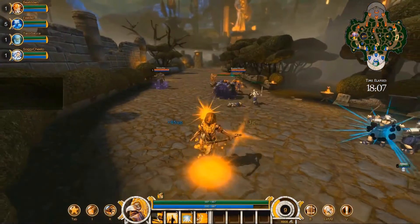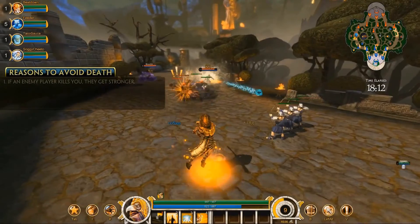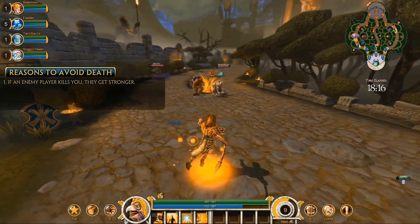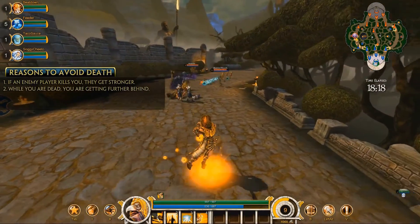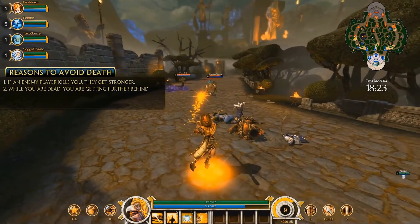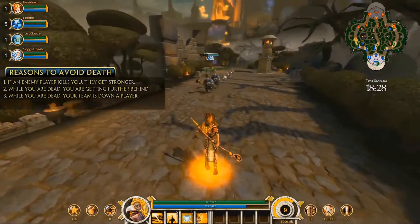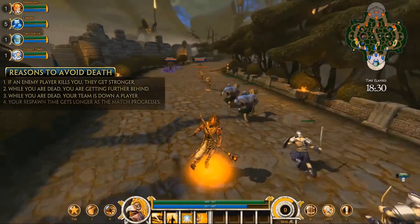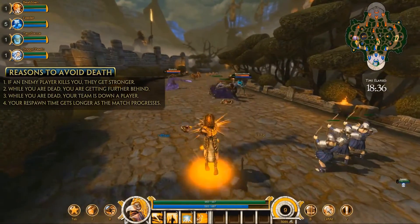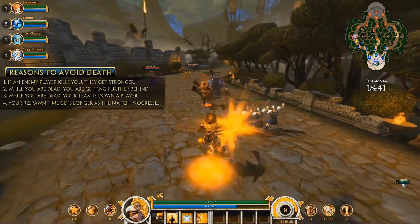There are a bunch of reasons you want to avoid death. First, if an enemy player kills you, they get stronger because they're earning XP and gold. Second, while you're dead, you're getting further behind because you're earning less XP and gold. Third, while you're dead, your team is down a player, so the enemy can more easily push towers. Fourth, your respawn time gets longer and longer as the match progresses — if you die late in the game, you're going to be spectating for a long time.